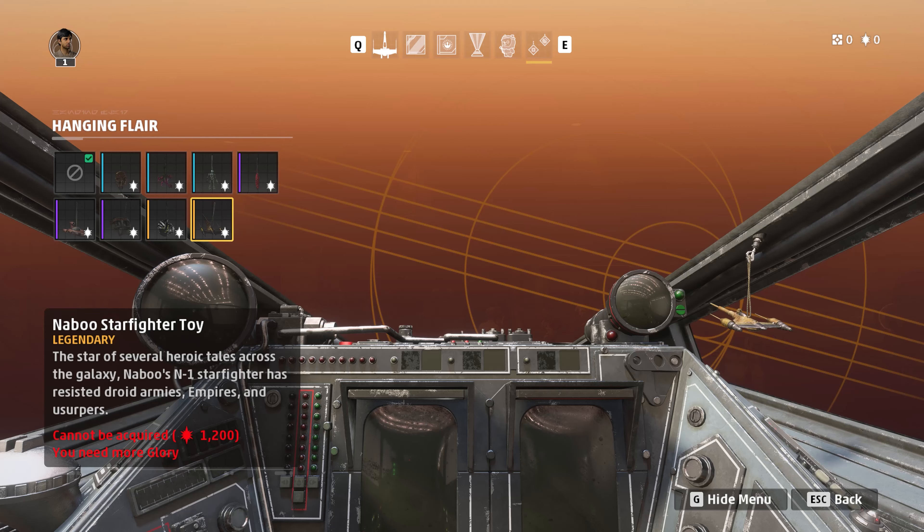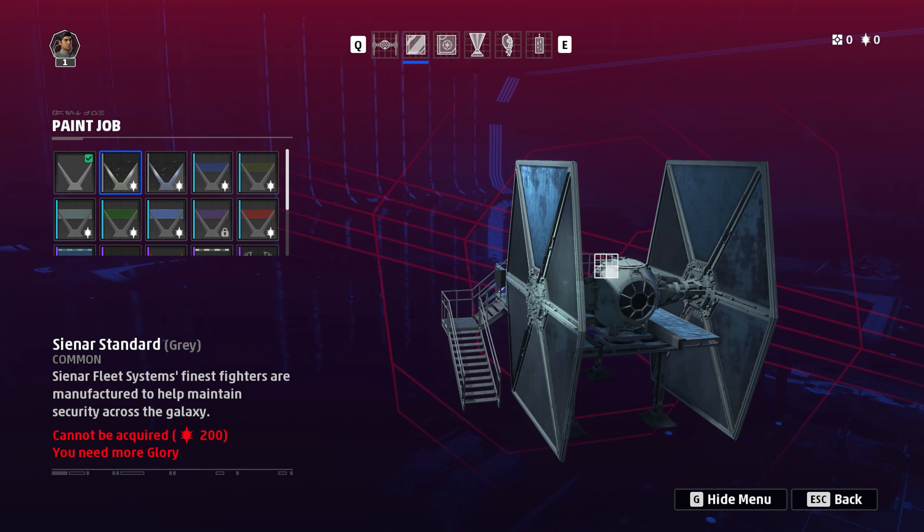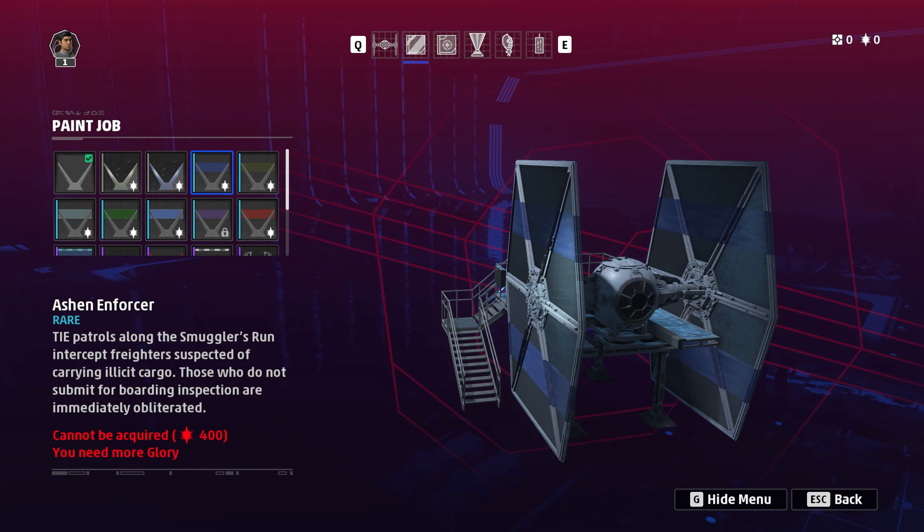Now let's hop over to the Imperial side and see what cosmetics we get — they are also pretty cool. In the Imperial Hangar we've got a variety of things as well, with different paint arts. The ones over here look really nice on the Imperial side. We've got Cyanus Standard, Cyanus Standard Blue, Ashen Enforcer Rare, Tide Patrols, and the Smugglers Run — ships suspected of carrying illicit cargo, where those who did not submit to boarding inspections are immediately obliterated. I do love the blue on that one.